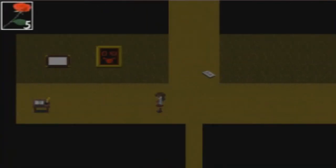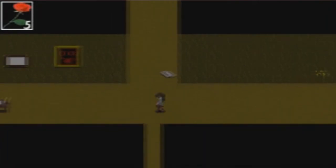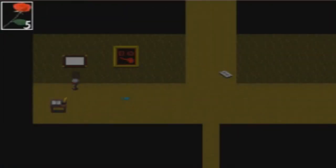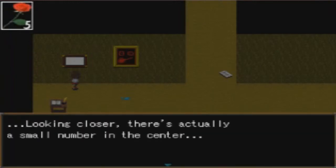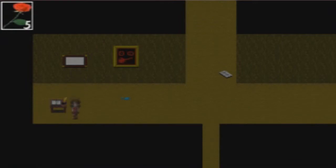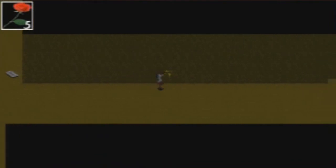It's kind of cute yet kind of eerie. 'Just when you've forgotten...' Totally white painting. Let's save. There's a dot — looking closer there's actually a small number in the center: nine. Pink nine. Its tongue keeps wiggling. Beware of lips. I don't think I should touch it.